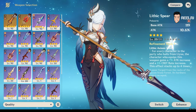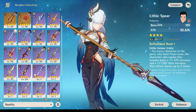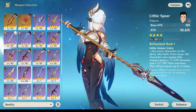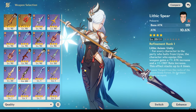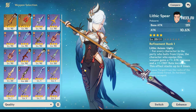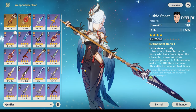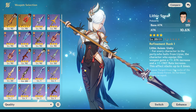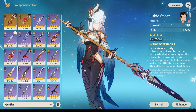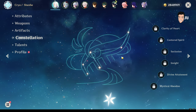So the recommended weapons are the Missive Windspear, the Wavebreaker's Fin, and the Lithic Spear. These three weapons are very good on Shenhe. I don't think any other four-star weapon is nearly as good. They are also relatively easy to obtain, so don't worry if you don't have them right now.